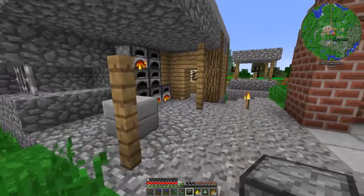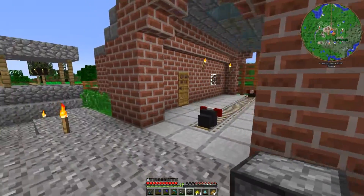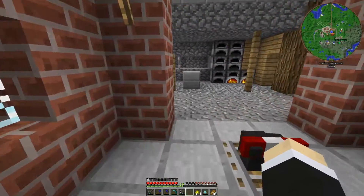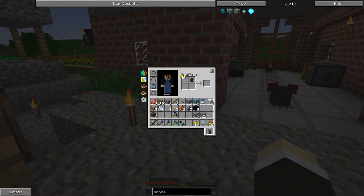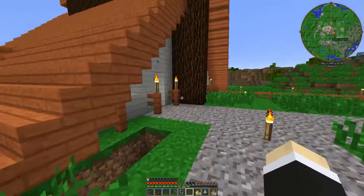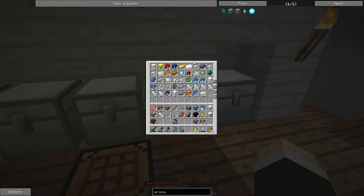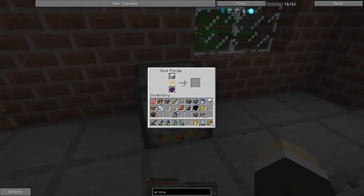The soul forge is powered by these things we just made — corrupted essence. So let's put this here. It looks like a normal smelter but there's no recipe, and that's what freaked me out — I had to look it up online. We're gonna put the corrupted essence at the bottom as the fuel, and then take a block of iron. There are a couple of recipes — a block of iron, an ingot, and a diamond. It takes about 11 minutes to do one recipe.